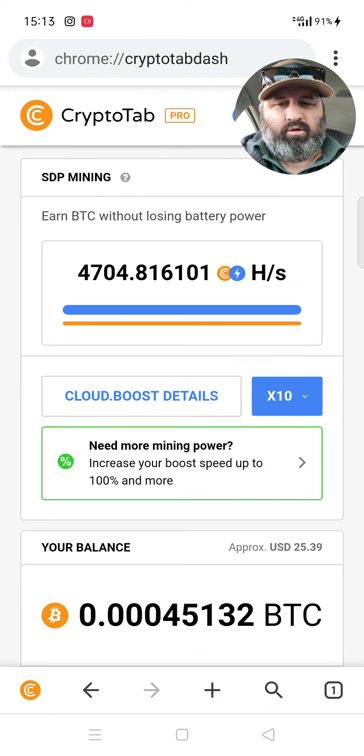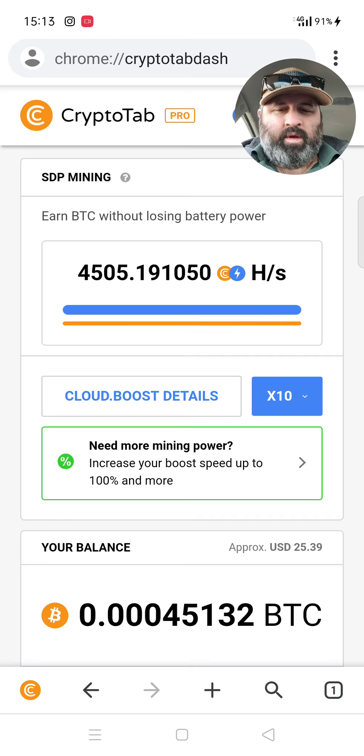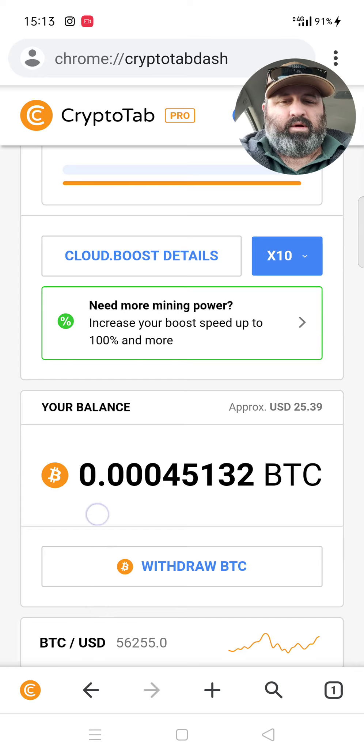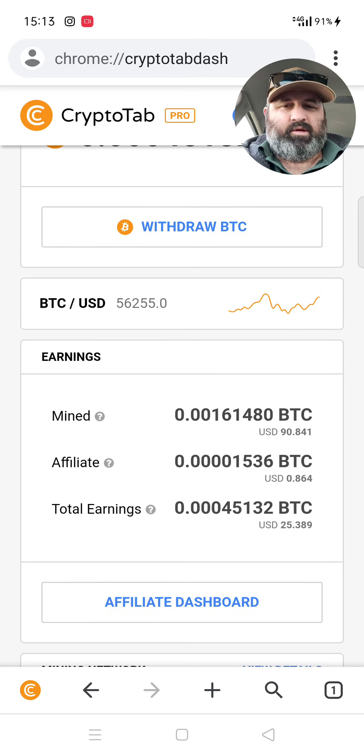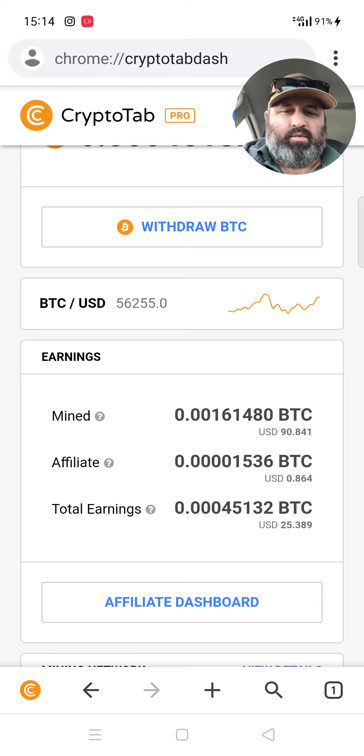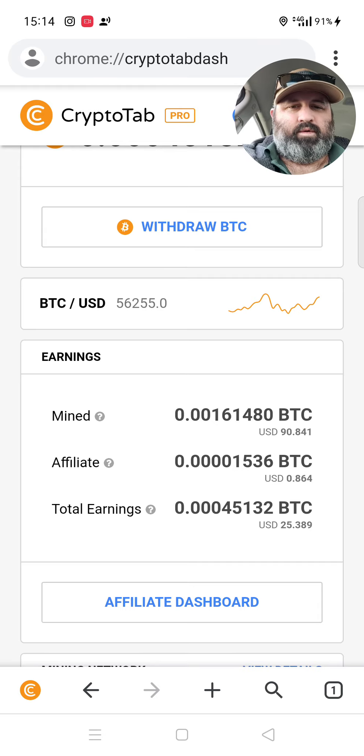Hey, what's up everybody in crypto land! You all getting that Bitcoin? Bitcoin's gone up — it's now $56,258. Sorry for all the notifications popping up, just never know when to do a video.